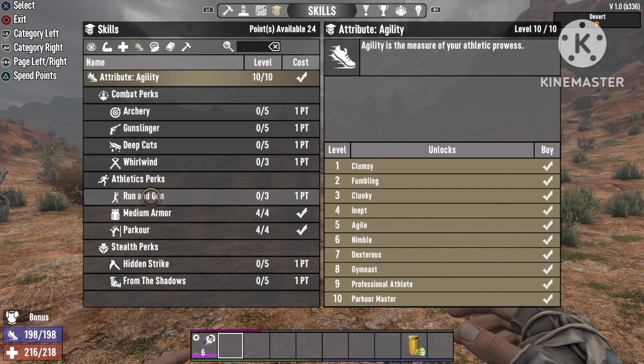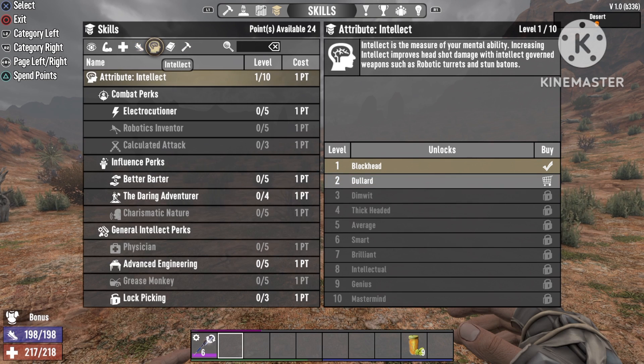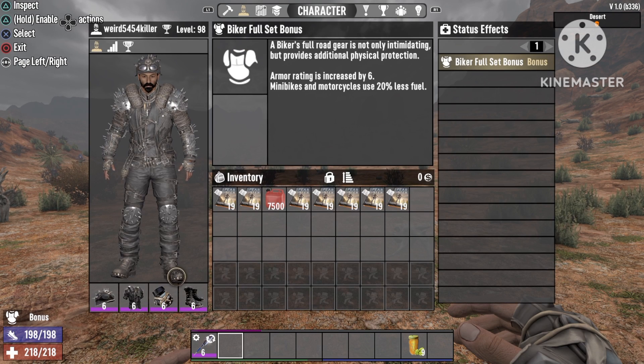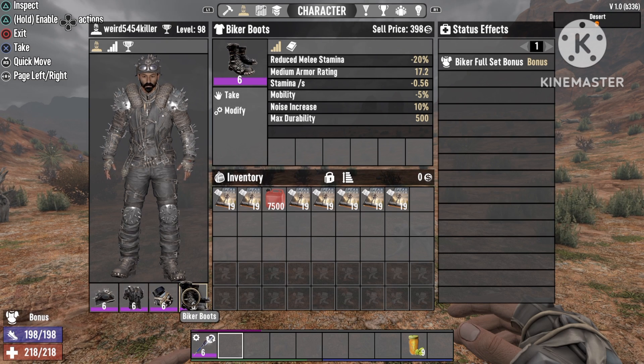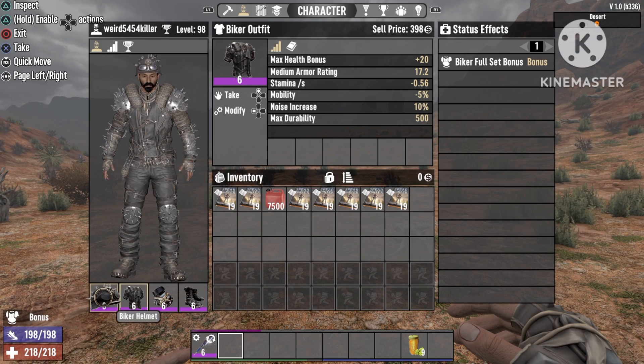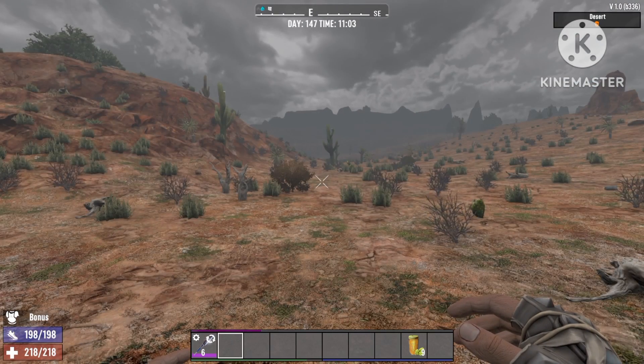Then for Agility, go 10 out of 10. Medium Armor you're gonna go 4 out of 4, and Parkour 4 out of 4. Remember, these skills are only if you have extra points — the Perception tree is the most important. Now for armor: Biker Gloves give 60% melee damage. Biker Boots reduce melee stamina usage by minus 20%. The outfit gives extra max health, and the helmet gives stun resistance at 20%.